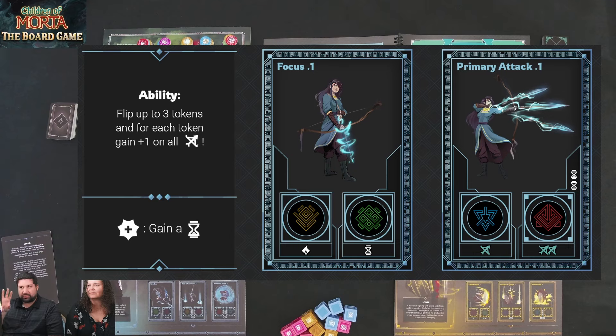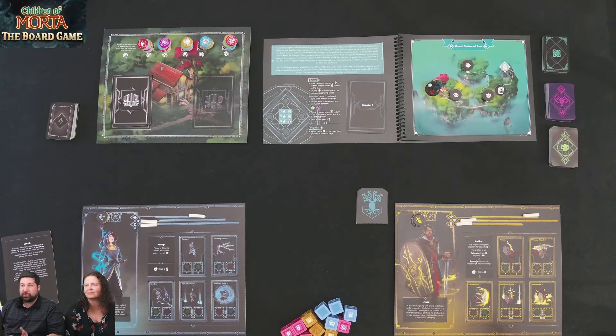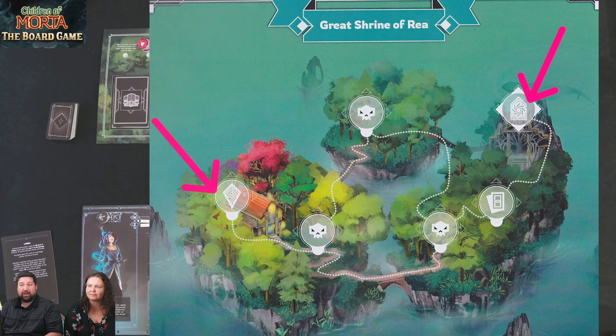We'll look at all these in more detail as we play through — I'm just giving a brief synopsis. The game is based upon chapters, and this is the map for chapter one. Our job in each chapter is to get from start to finish. We start at this location and all we have to do is make it to this location here. You can choose whatever path you go along this map.